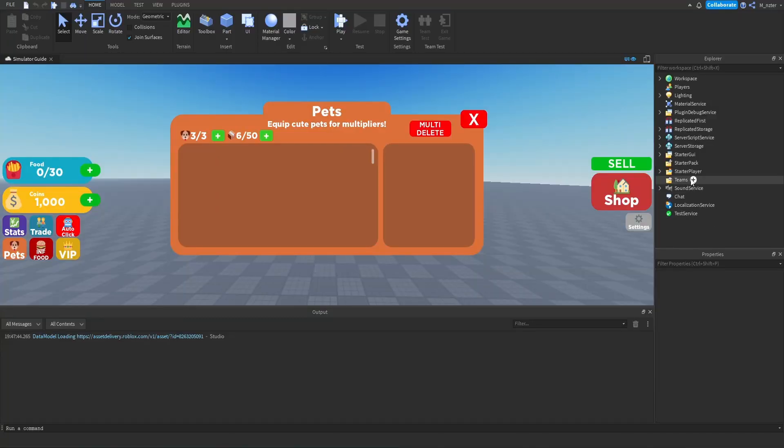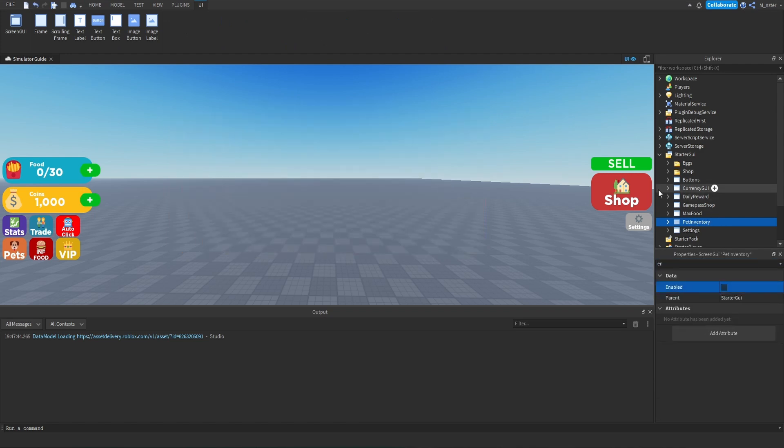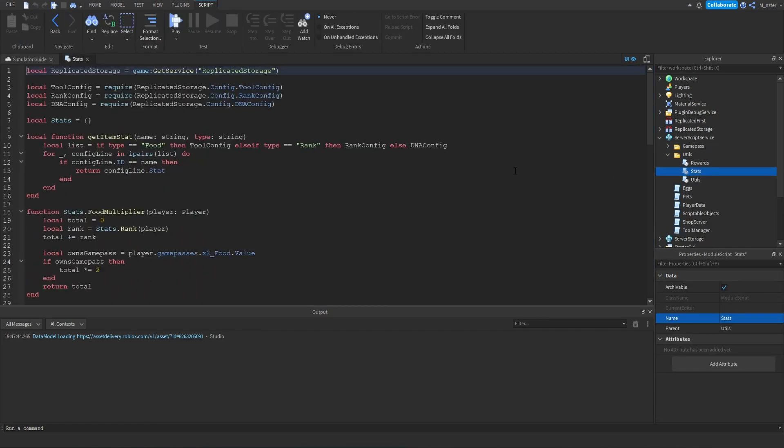Let's hop directly into Studio to start working on this. The first thing we're going to do is hide the pet inventory because it should be hidden by default anyway. Then we're going to go inside of Server Script Service, inside of the utils, and inside of the stats module that we made a while ago.